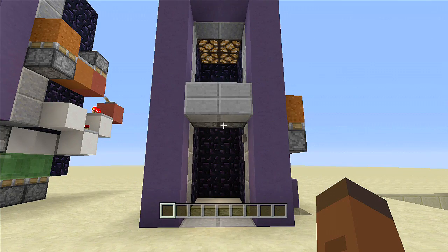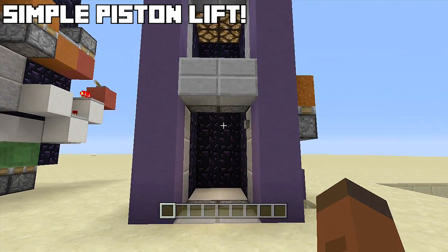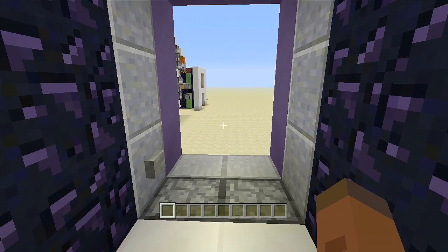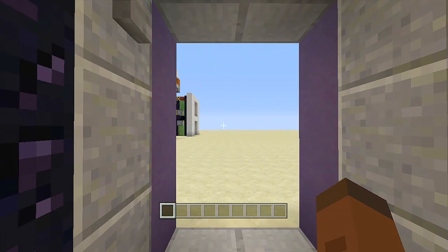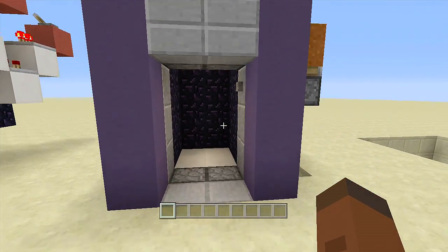Hello everyone, Fenix Gaming here and welcome back to another redstone tutorial. In this video I'll be showing you how to build a simple piston lift or tiny elevator. All we have to do is click our button and we'll be lifted up to the second floor of our house. Once we're done, just come back and click the button again and we'll retract back down to our first floor.